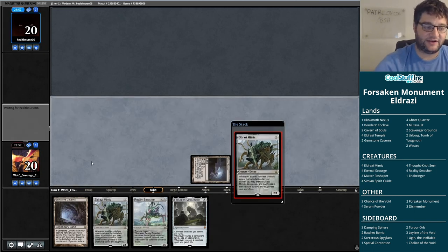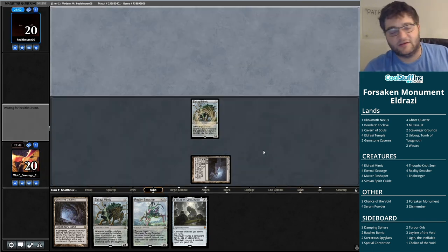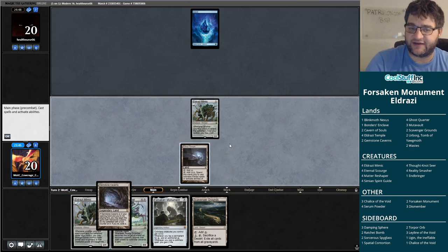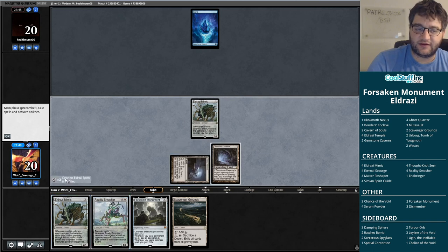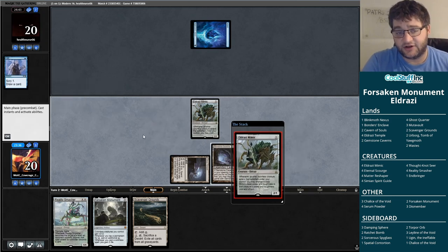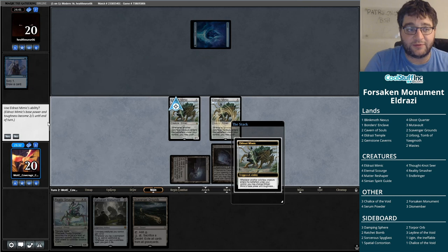We at least have the ability to run out an Eldrazi Mimic every turn. The old 2/1 for two — it's certainly a play. Consider the power of this deck: we have our Eldrazi Mimic on turn one, our opponent has a basic island. Now there are Gemstone Caverns here. If we draw another Eldrazi Temple, we have access to five Eldrazi mana on turn three. We cast a Reality Smasher for five, turning both Mimics into Smashers, killing our opponent. That's what that does.